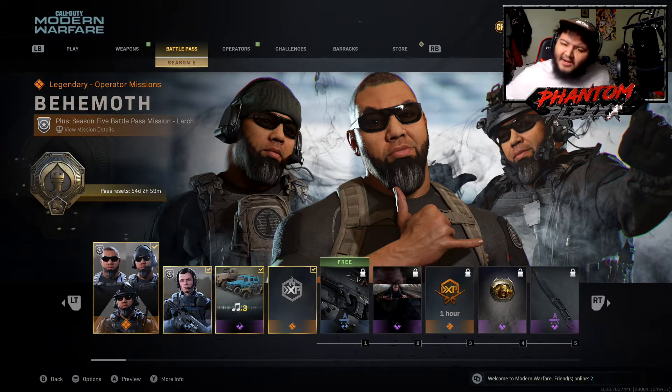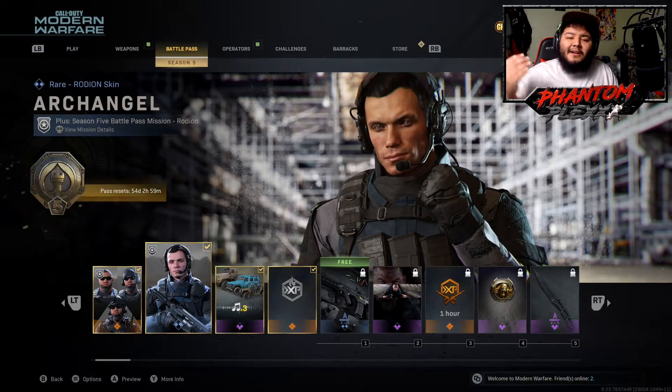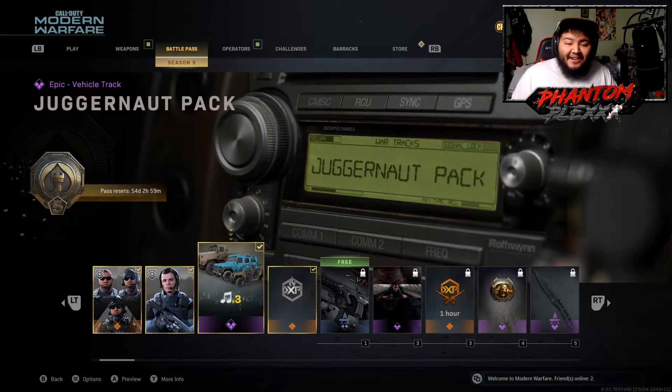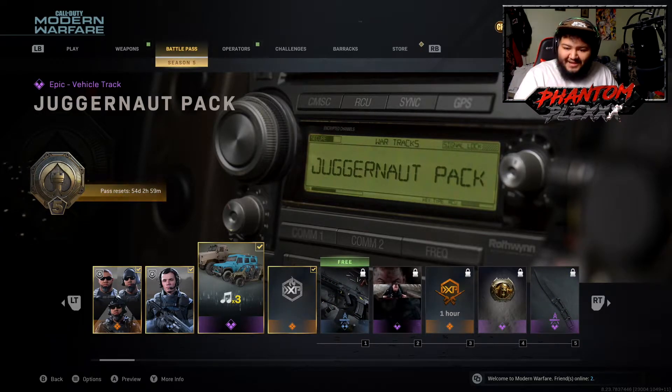Rose came in and blew the stadium — you already saw that cinematic trailer. Lurch is the main leader of Road Company. General Shepherd is the higher-up, but right now all we know is Lurch is the main boss. Then you get an Archangel skin for Rodion, and the Juggernaut pack vehicle track. The first blueprint is for an LMG — the S8 or whatever it is. I don't really touch this LMG at all, but y'all can try it.